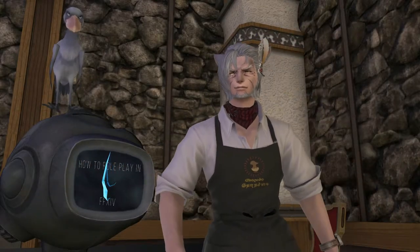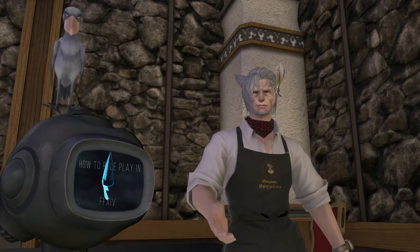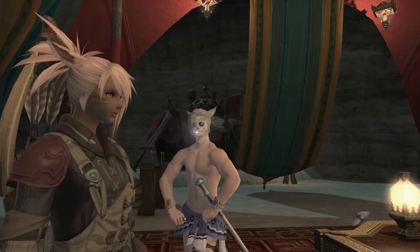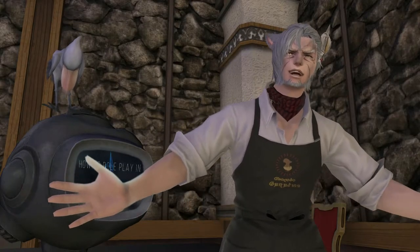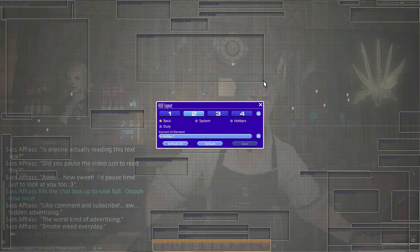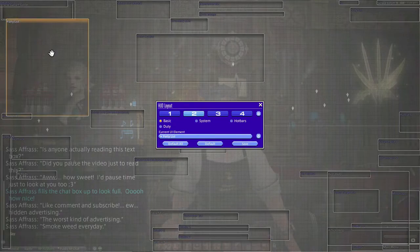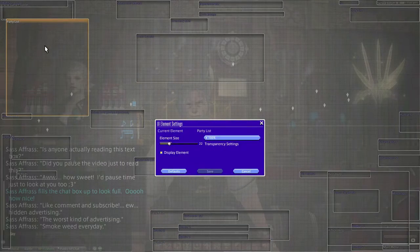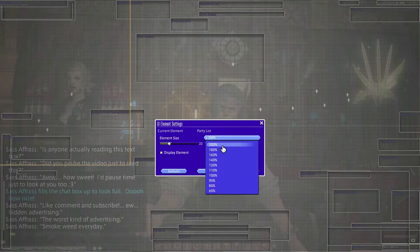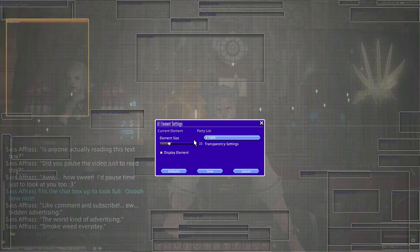One last thing I'd like to show is the transparency slider. If you enjoy the cleanest possible UI and are also very handsome, this is a great option to play with. While you're in your HUD menu, click on a specific element and then on the gear icon — it opens a secondary menu in which you can play with the transparency as well as the size of each element on the HUD. It goes without saying, but this menu has several uses outside of RP as well.